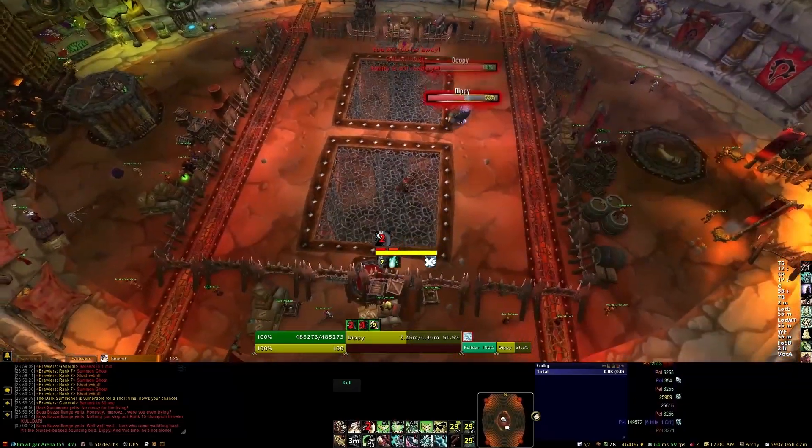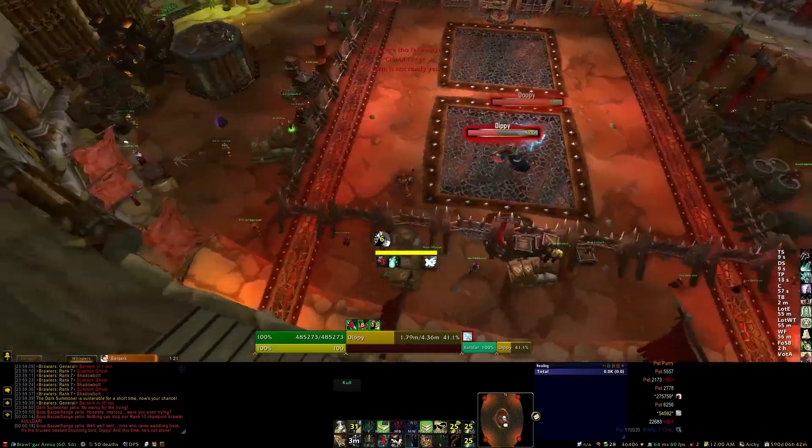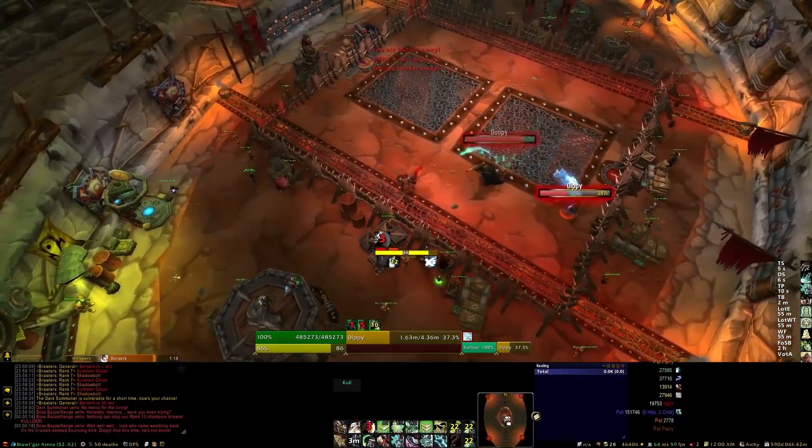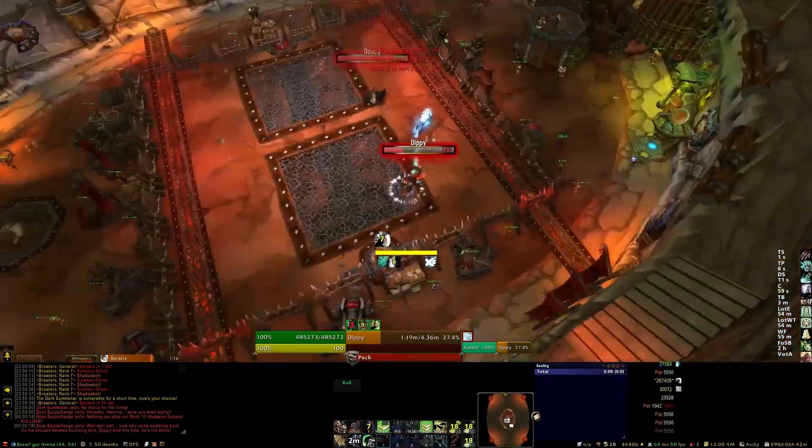Here you can see with Doopie close, I'm just letting Doopie run in to me, get a couple good shots on him, kite some more, and just repeat this until he dies. Once Dippy's dead, then you can just focus on Doopie right up in his face.